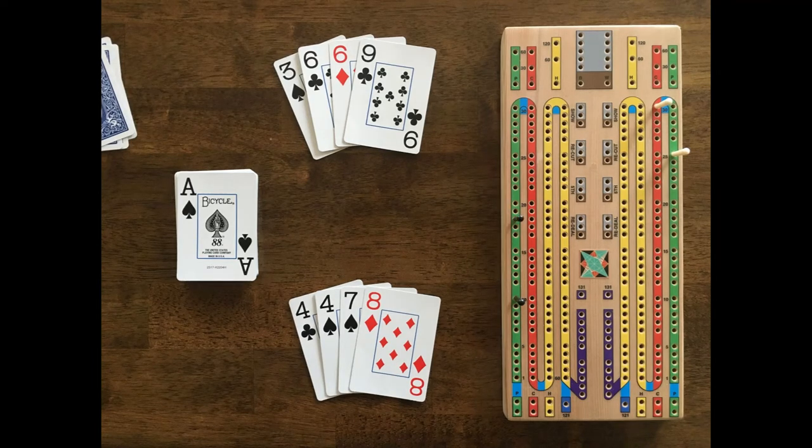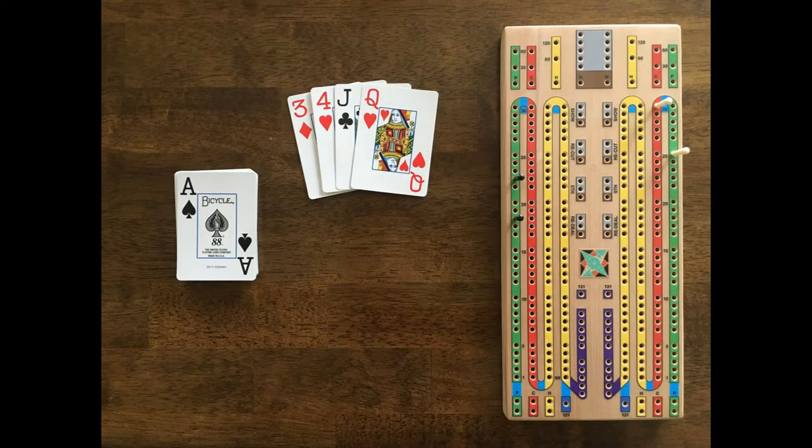Black's hand scores 2 points for the pair of 6s, 15-2 with the 3 and 2 sixes, and 15-4 and 6 with the 2 combinations of 6 and 9, for a total of 8 points. Black now scores 4 points from his crib with the 2 combinations of ace, 4, and a face card.